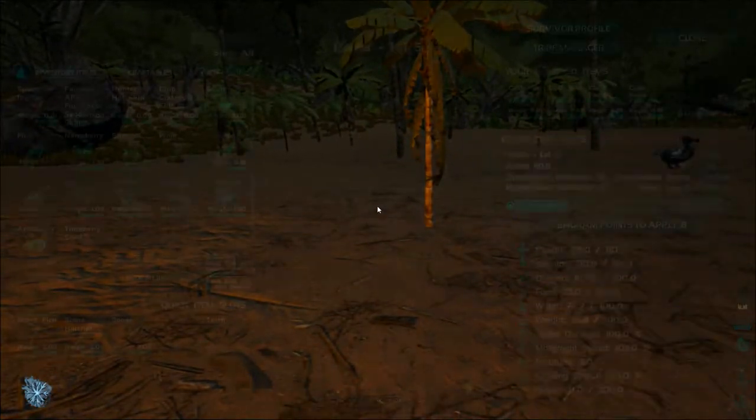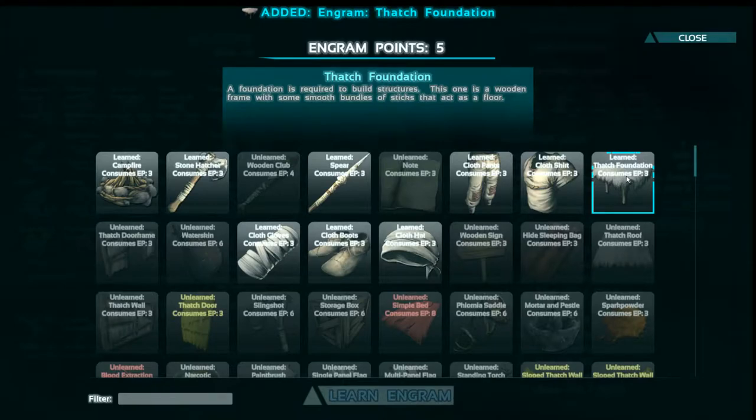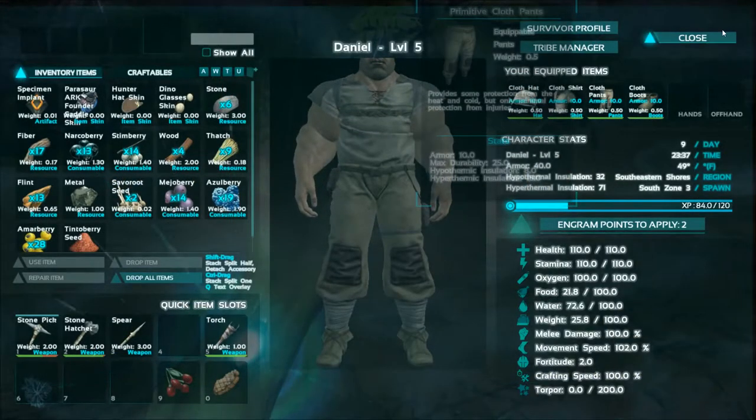The first thing we want to do is check our engram points and get us a thatch foundation and a wall. We'll have to wait on the rest for a little bit.